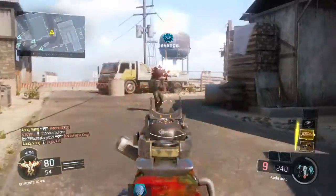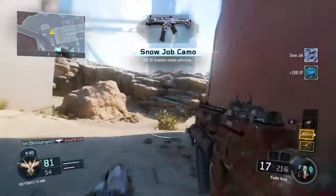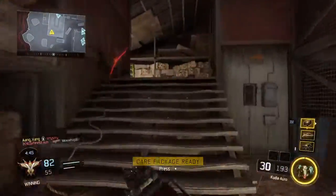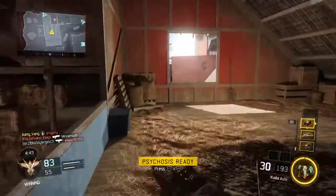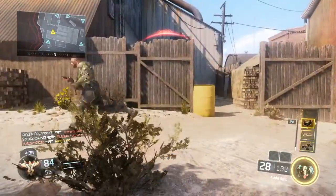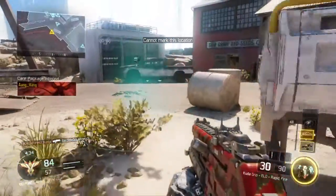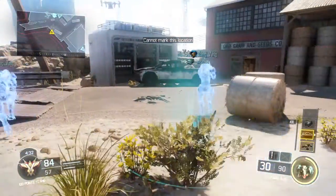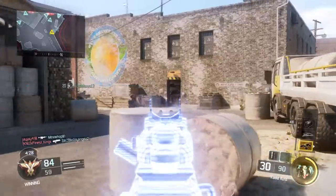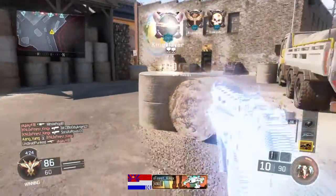HC-XD ready for deployment. UAV awaiting orders. BNI link, air package on standby. Care package on standby. Reboot down. Deploy care package. In the turn, sensors are capturing your objective. Supplies drop, exit KO. No medals for second place. Cross them!